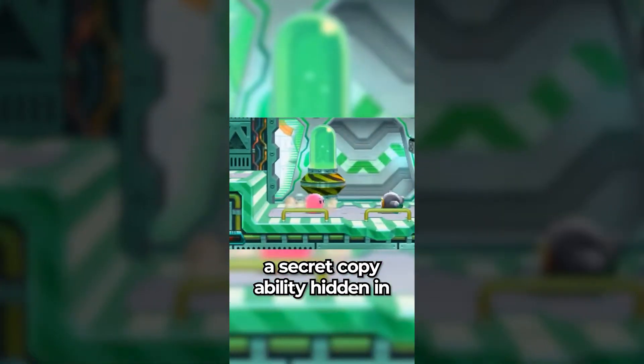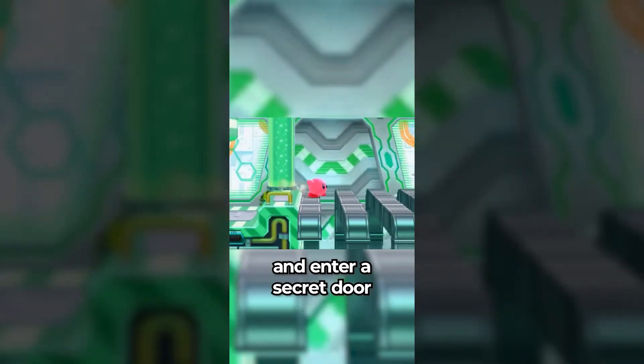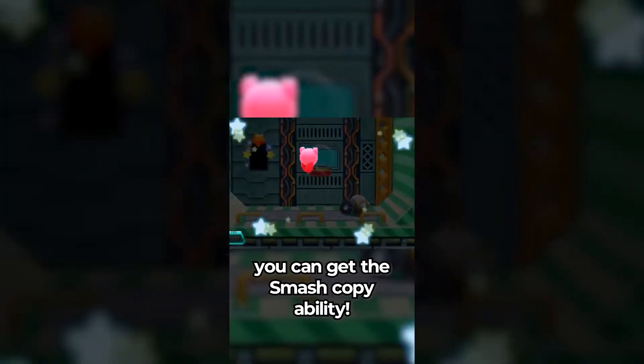Did you know there is a secret copy ability hidden in Kirby Planet Robobot? If you go to level 1-4 and enter a secret door right underneath here, you can get the Smash copy ability.